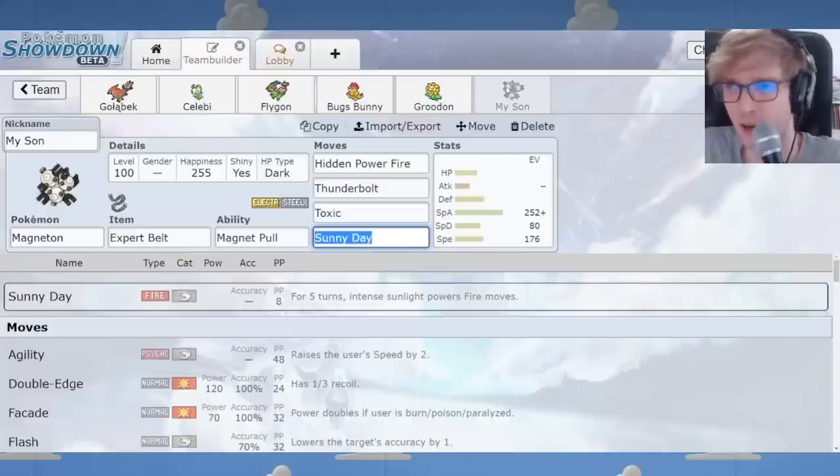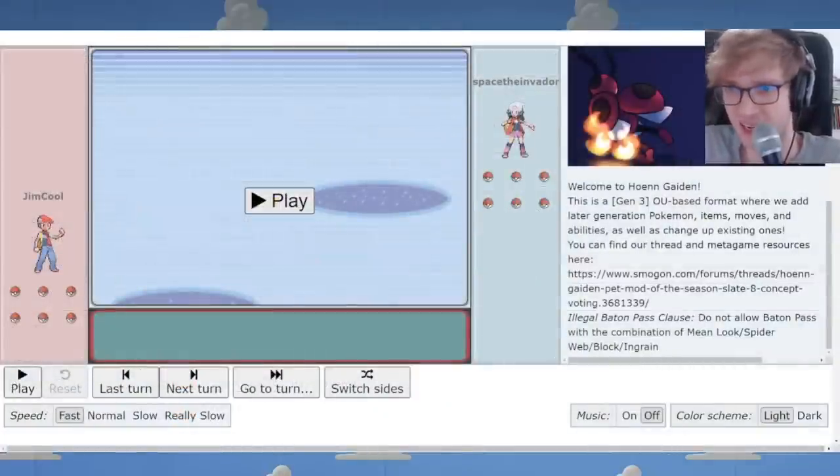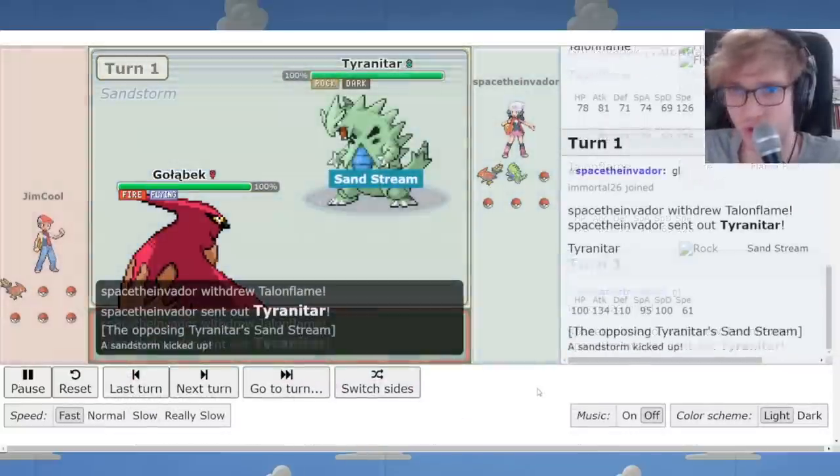We're keeping the Magneton, though it does have some competition with Alolan Golem, who has Magnet Pull. In the other variants I go back and forth between them, wondering which one is better. Here's the first replay, against Space the Invader — a newer player in the Hoenn Gaiden community. I was just testing out the first alterations. We've got a Tyranitar entering the fray.